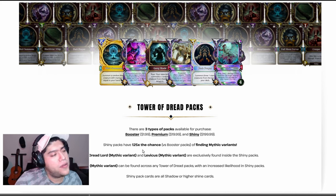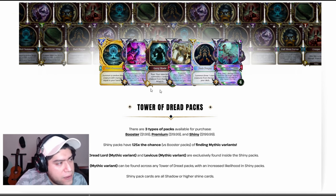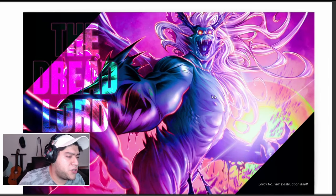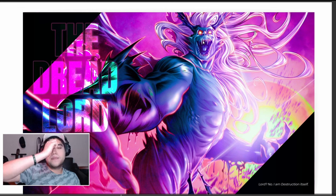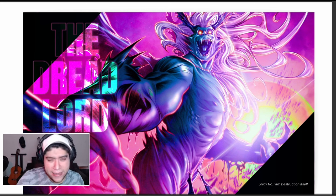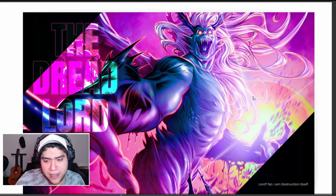Shiny packs have a 125x chance versus booster packs of finding Mythic variants. And out of these cards, I'll tell you which ones are the Mythic variants — it's this one, this one, and this one. And then we have the Dread Lord — 'I am Destruction itself.' This guy looks like he's having fun, like he's a comedian, just laughing it out. Maybe he is that type of villain — who knows?